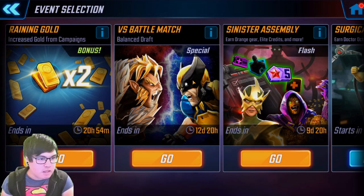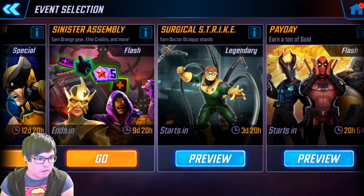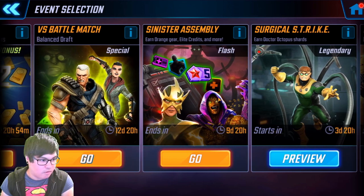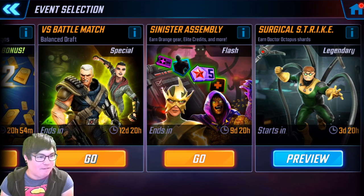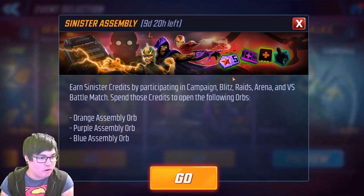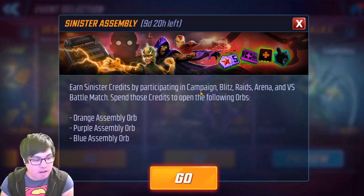You can find the event here in the events page. It should be open now. We do have the Sinister Assembly here — that's the flash event going on for the next 10 days. If you click on the eye here, it'll tell you how you can earn the Sinister credits. You can earn it through campaign energy, so any campaign energy you spend will earn you Sinister credits. Blitz matches give you 35 Sinister credits per blitz win. And then through raids and arena, it's a bit different — you actually get it through the daily objective.